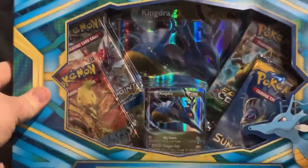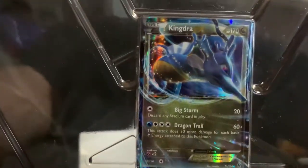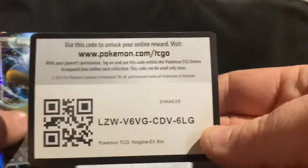Today I'm opening up this Kingdra EX box, as you can see. Give me a second while I open it. This Kingdra EX box comes with this Kingdra down here that you can see. Let me get that out so I can give you the code card for it. Here's the card, and here's the code card that will log in to the Pokemon TCGL.